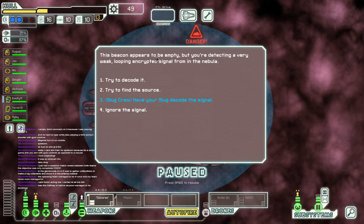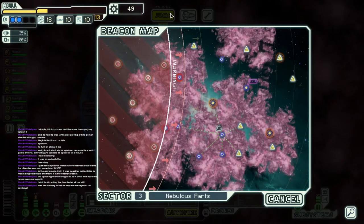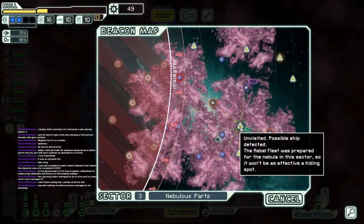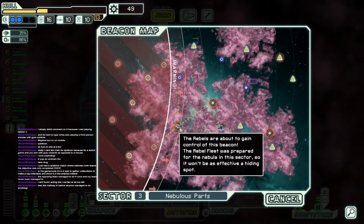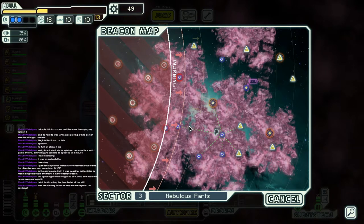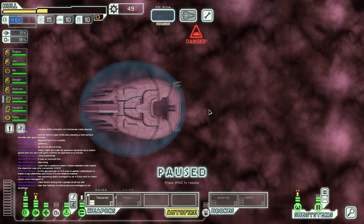Our ship is more goo than metal now. This beacon appears to be empty, but you're detecting a very weak, leaping, encrypted signal from the nebula. Have your slug decode the signal. The signal is difficult to decode, but you're able to break it — it appears to be the location for a pirate cache on a nearby planet. Add a request marker to the next sector. We could still explore quite a bit in this area — maybe even hit three or four more jumps. The question is: will we survive all these jumps?